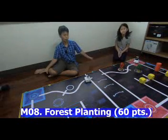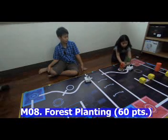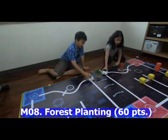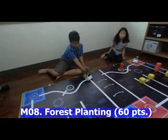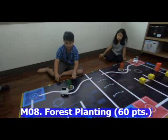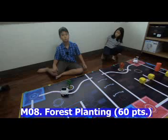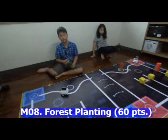The red team robot then grabs its own sapling and delivers it to the transit area, giving another 20 points. Then the blue team robot collects that sapling, turns around, and delivers it to the planting area, giving both teams another 10 points — bringing the total to 60 points.